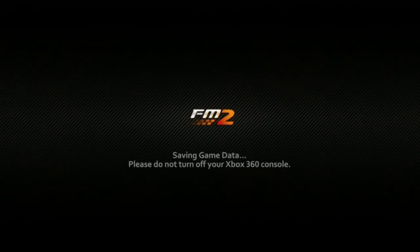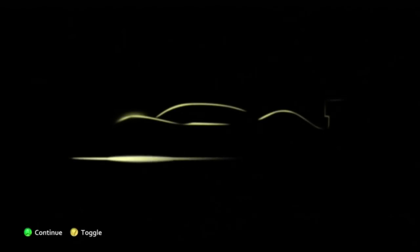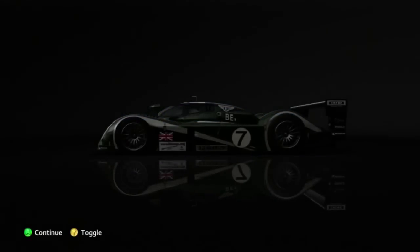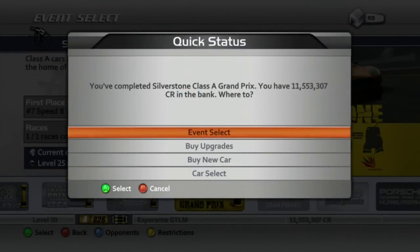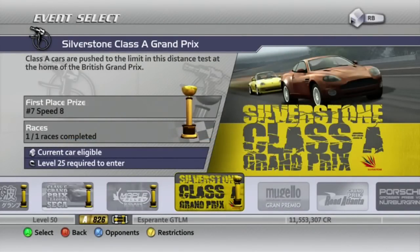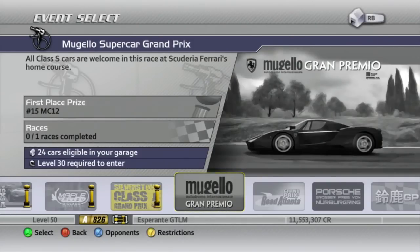Let's get our trophy and our more money and a prize car. It was a difficult-turned-easy race on the last lap. Oh boy — we got a nice car, the Bentley Speed 8. Aw yeah, a prototype — one of my favorites. Sweet. Alright, well, there we go. Silverstone A-Class done. So next time in Forza 2 we'll move on to S-Class Enduro. This will be interesting — stay tuned for that.